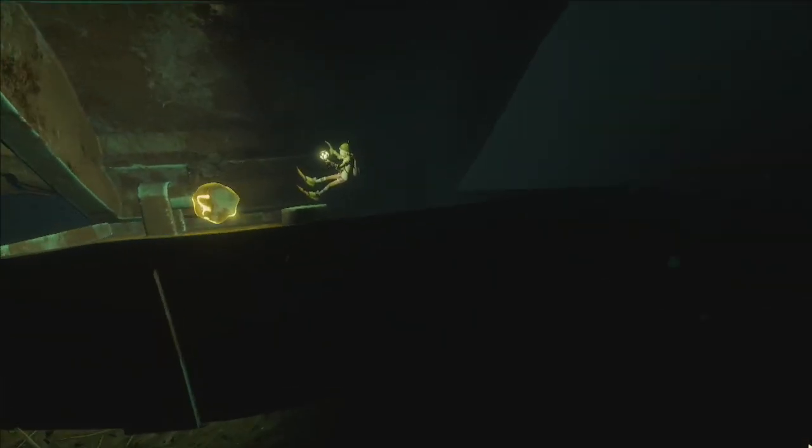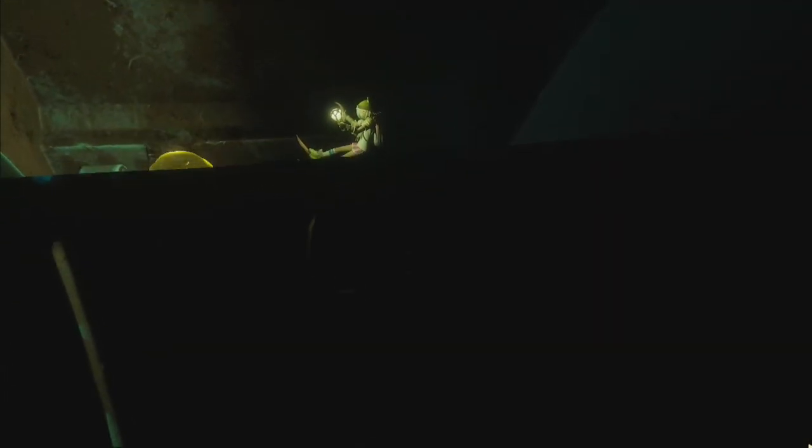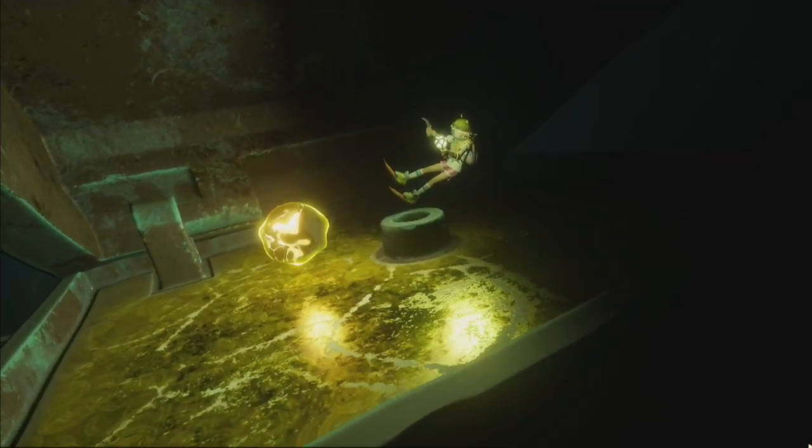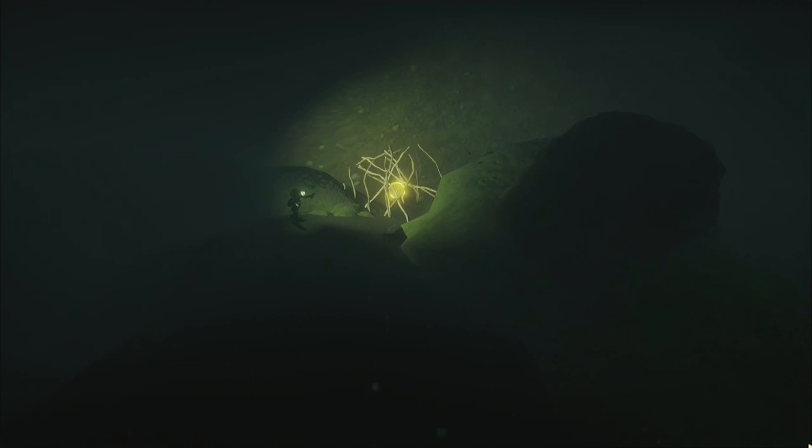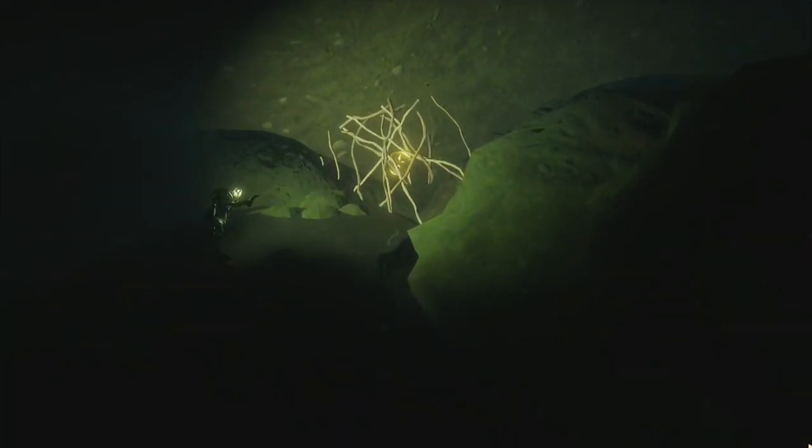Down inside of the pond depths there's another milk molar inside of the chest that also holds the sunken outpost's burgle chip. Also down in the canyon of the depths is another mega molar along the cavern walls, hidden behind some soggy roots, found close to the first jet turbine pillar.